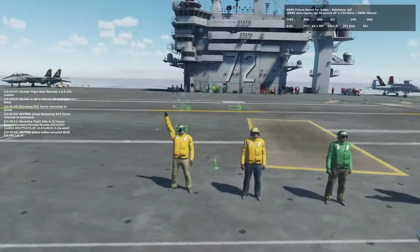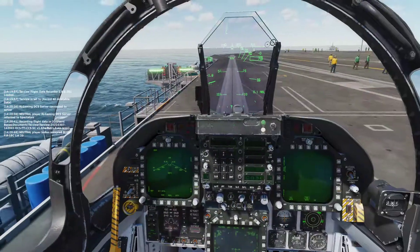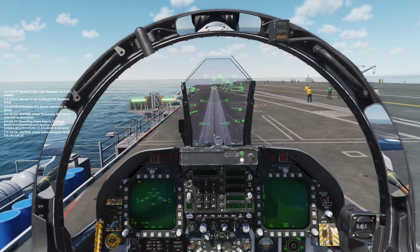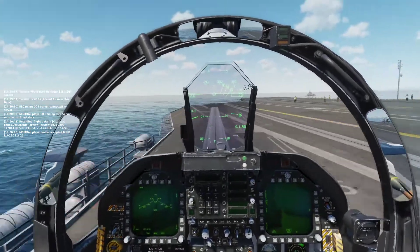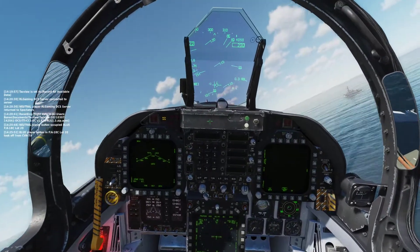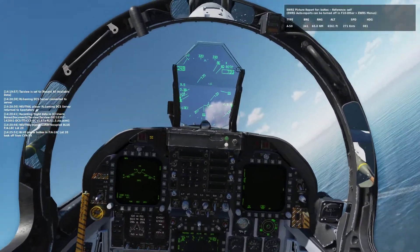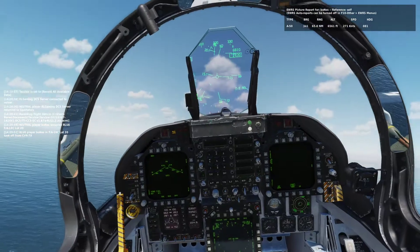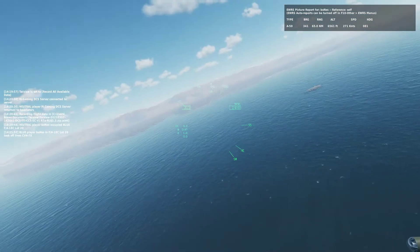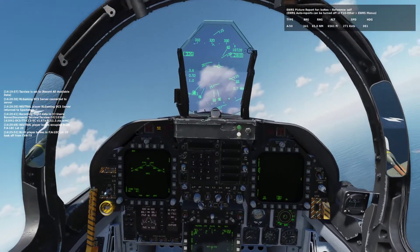Flaps up. We're going to forego the usual Case 1 departure. Now, Hammer has graciously cleared us to go ahead and bomb the crap out of his airbase's hangars — because they won't blow up anyway, they're indestructible. So it's a good way to test.